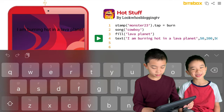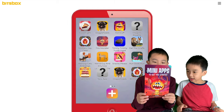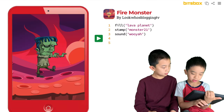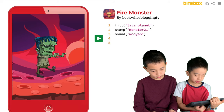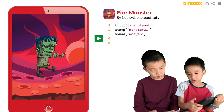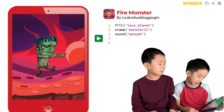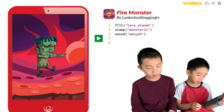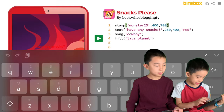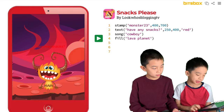I didn't change the color because I didn't know how to add that type. The next one is Fire Monster. The only thing that I changed on this app was the monster. The code showed to put monster 23, but instead I changed it to 21. And the last mini app that Brother coded is Snacks Please. I put the background and also I added the music.